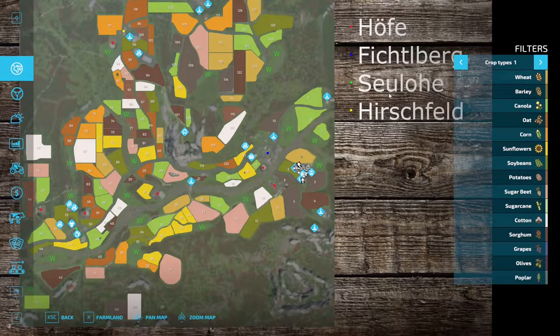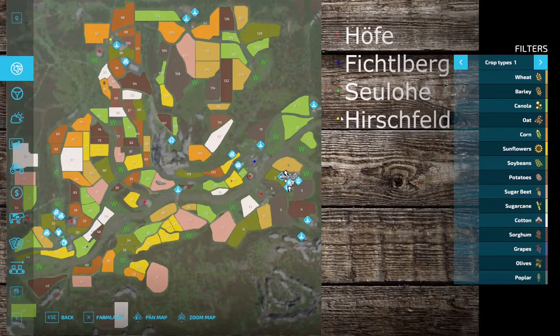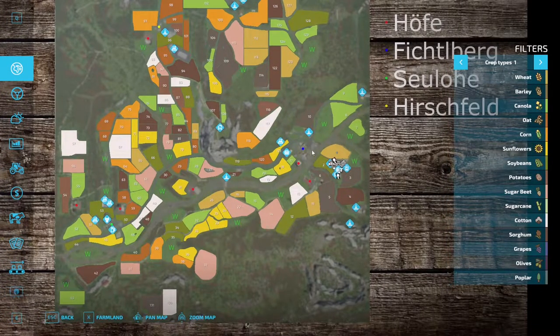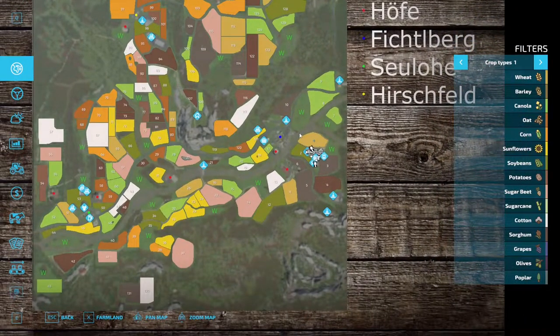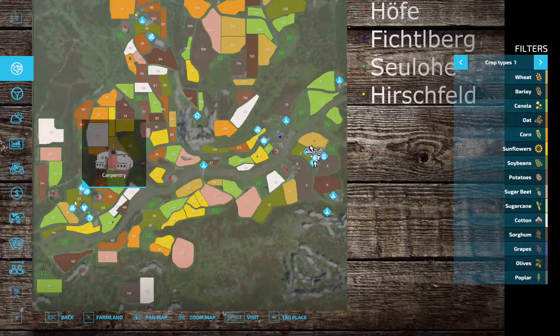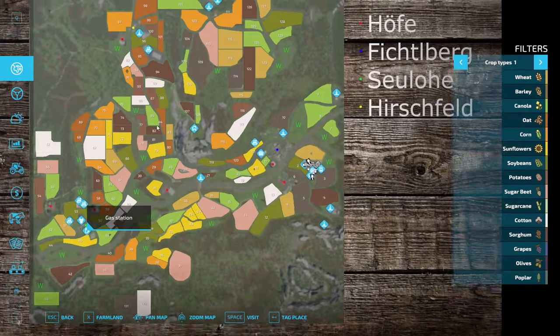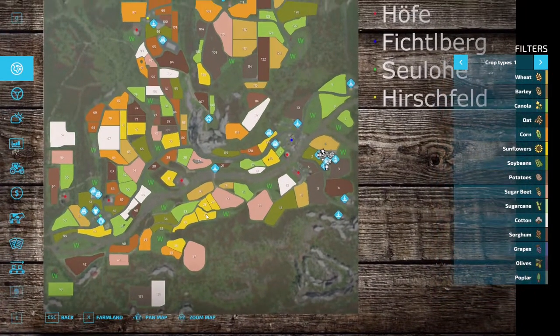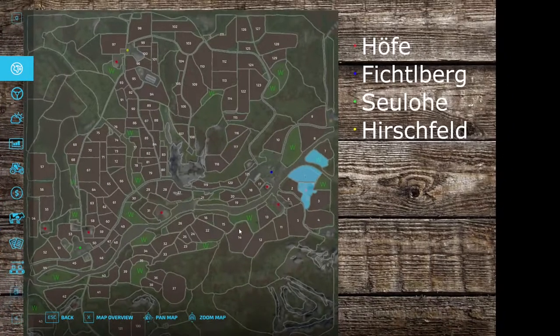There are a handful of selling points, a castle up at the top where you can even sleep, carpentry, a vehicle shop, a couple of factories, and various selling locations. It's all very nicely set up.